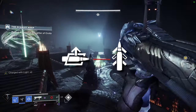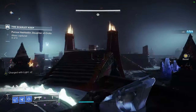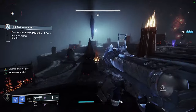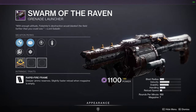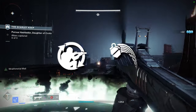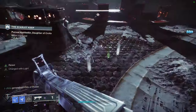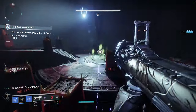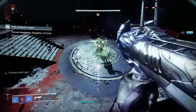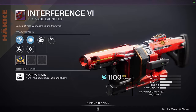Auto Loading Holster and Quickdraw — in my opinion this is one of the best rolls for your heavy slot. Pull it out quick, fire the load, and stow it away. This can roll on Behringer's Memory, Swarm of the Raven, Outrageous Fortune, and Blast Batu. Field Prep and Full Court is right up there as one of my favorite rolls. Generally you are pretty far from a boss during DPS and this takes full advantage of Full Court. Field Prep is great for extra ammo and the fast reload is top tier. This can only roll on the Interference 6.